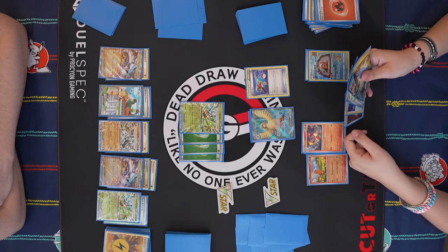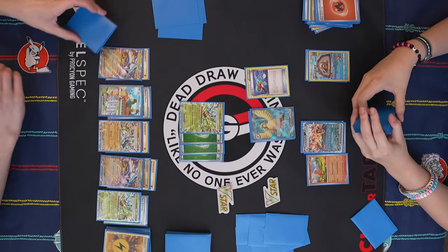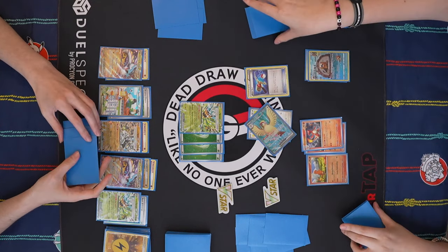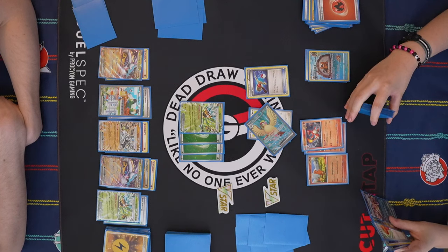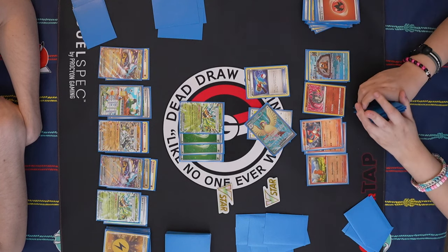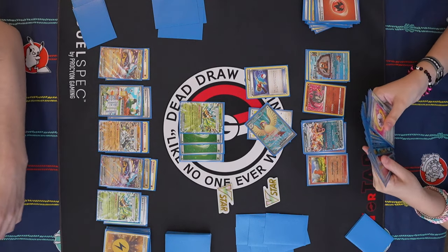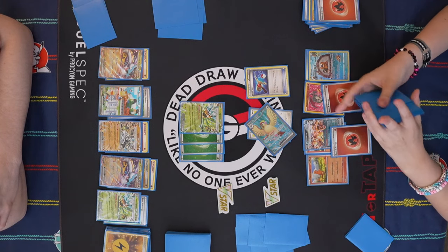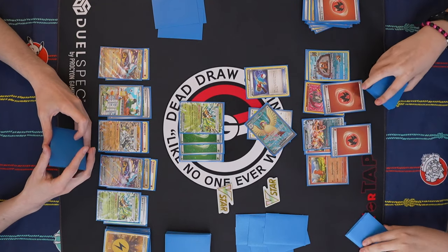Two in discard, four total. So we need to attack with Zard here, and then Iono. Infernal Rain. Actually — I forgot I have Mist Energy in this list. Here we Quick Search — what's the right order to do this in? Radiant Charizard, evolve, and then I'll use Infernal Rain. Let's go with two here and one here. Just depends on what I want to attack with in the next couple turns. Unfortunately I have the attachment for turn in hand but I don't want to use that.